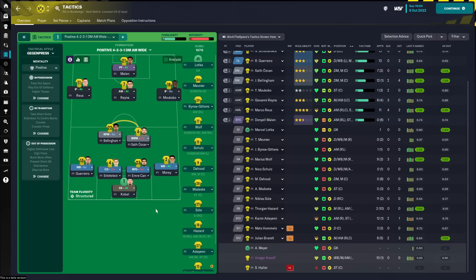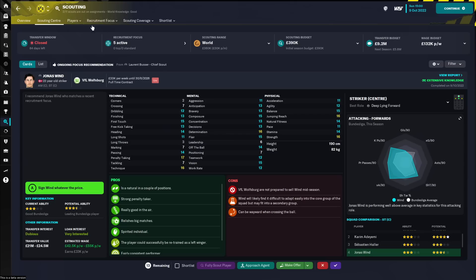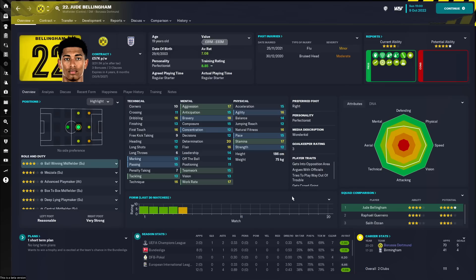Over on the tactics screen, there are no radical changes in this version, but you'll notice all the lovely player faces. On the scouting side, there are improvements including ability and potential on the scouting overview screen, and being able to see attributes by going to the cards view in scout reports. Unlike previous versions of this skin, it is now adaptable — so if you're running on a laptop that isn't at 1920 by 1080, this skin should still work, though there might be a few minor panel issues.